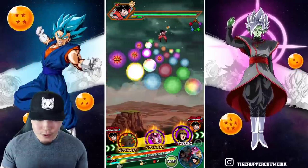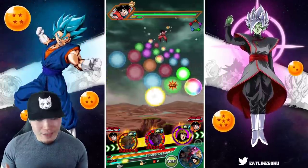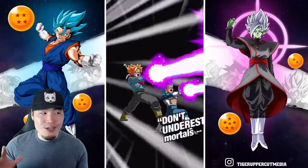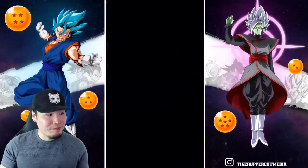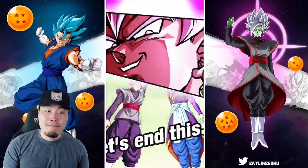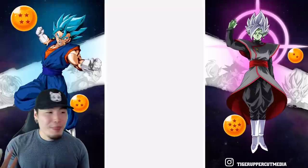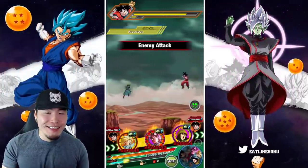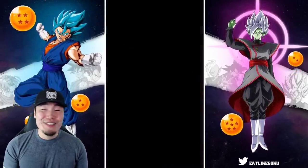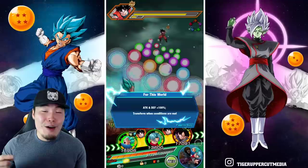Then we get a full 24k super for the Rosé, and then we'll give Mai a few orbs as well. So this should be really, really good, guys. I'm not sure how much damage, but it should be alive. 6.7 million on the first turn? Yo, I said I was expecting something good. I was not expecting that, though.